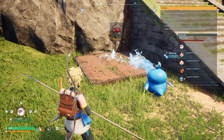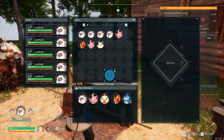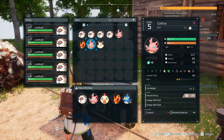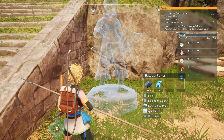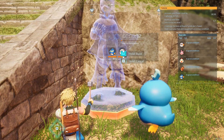We got a pangolette and he's immediately getting to work watering the berries. Also while we're out we got ourselves a cremices, as well as another foxparks and another cativa. Let's go ahead and build the statue of power and place that right here.